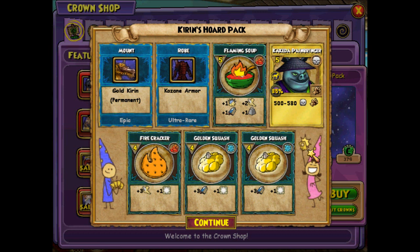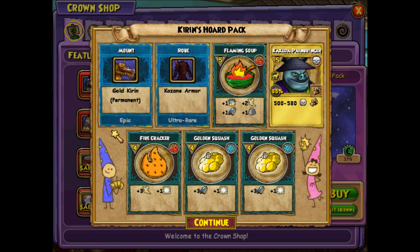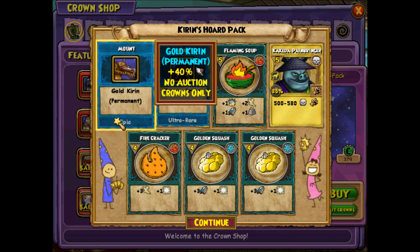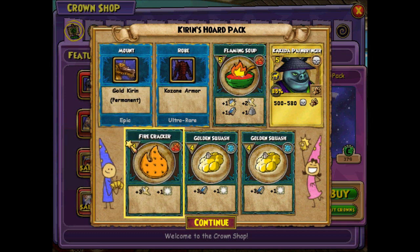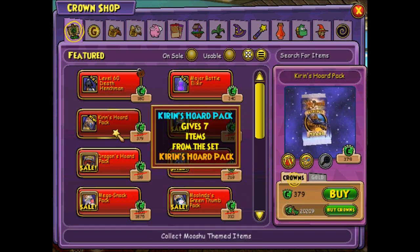They have some interesting stuff in this one. I did get the mount - it's a gold Kirin. I think there's like three colors. I'm just gonna go with one color. But I did get the gold Kirin, and I got a couple other things. It's called the Kirin's Horde Pack.